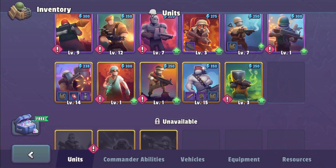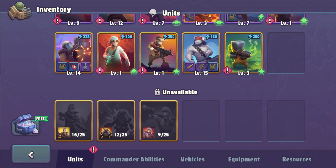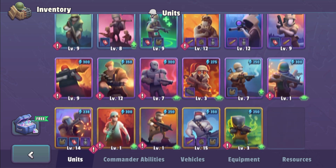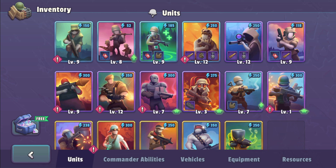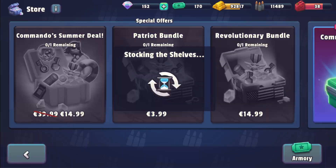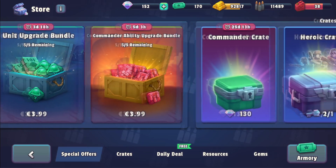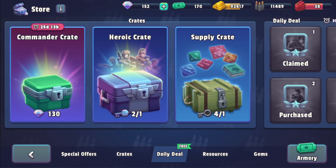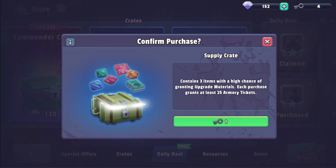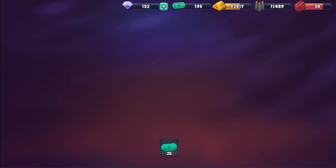Now let's open some things. As you can see, I wish I can get the last three units there — it's going to take a while. But the most important thing is I need two riot medals. That's why I need to get the fourth skill. So we have those crates here, let's see what we get.